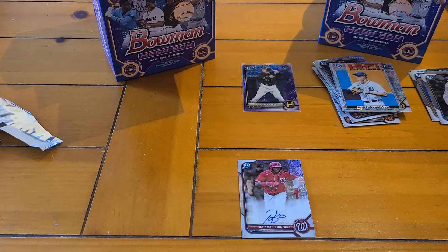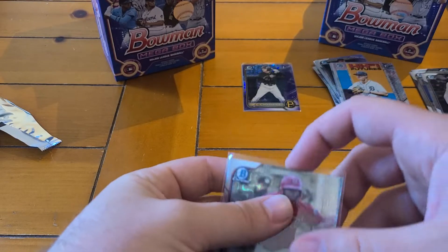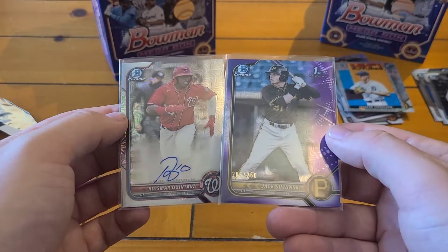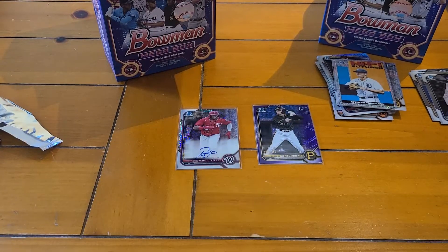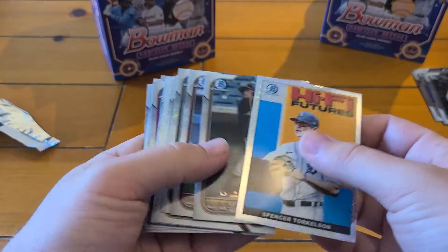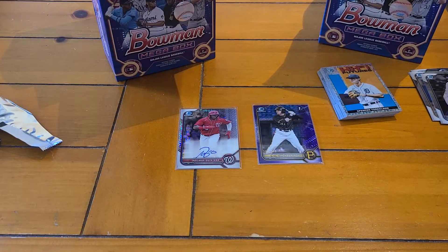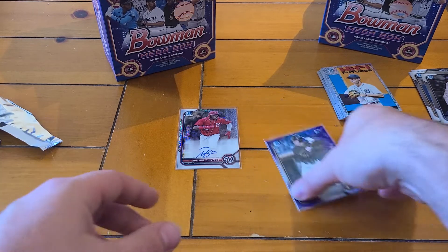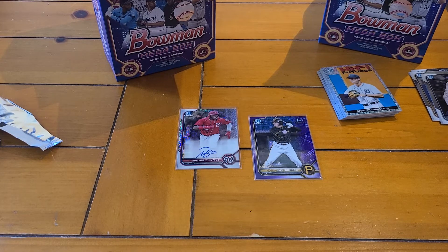Two solid boxes — definitely take that. Based on those odds, I'd say these autos fall one in about every eight boxes; odds come out to one in seven and a half. Auto in that box, and a Purple Bowman First Mojo in the first box — awesome to hit those. They are a little expensive this year, but I had some Target savings so I was able to save a little bit. If you have the Target Red Card you can save five percent. Love the look of these Mojos — I always try to pick up a couple each year; they're still on Target's website. Let me know what you guys think, if you guys opened any of this stuff, if you got any good hits or found any autos. Hope everyone's doing well, staying safe — we'll see you guys next time.